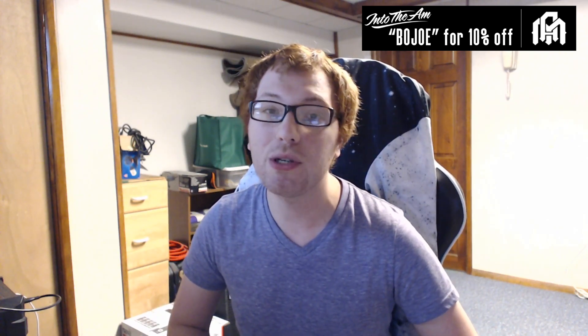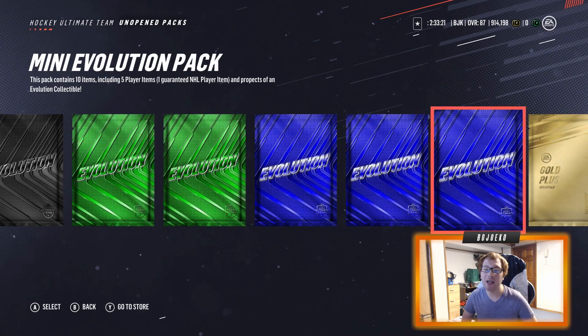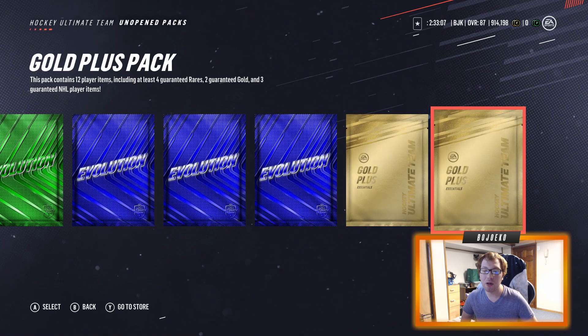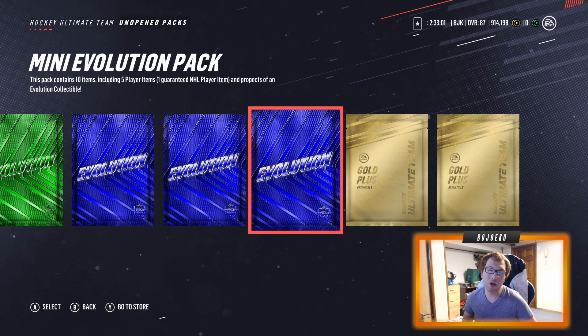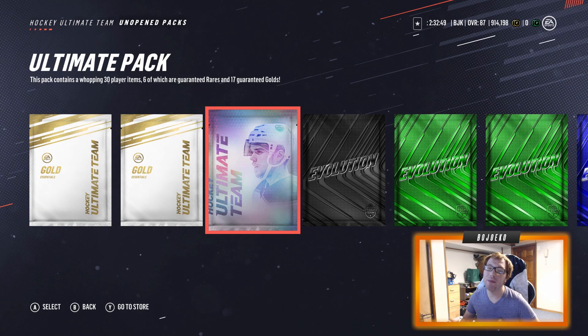Also make sure to check out our sponsor, IntoTheAM.com — use code Bojo for 10% off your entire order. The Evo event is going to be the first big event of NHL 19 this year, and we have a bunch of Evo packs to open. These packs were generously provided by EA, so shout out to the Game Changers program. In addition to those packs, I also have a couple of remnants from HUT Champions and Competitive Season rewards — two Gold Plus packs, two regular Gold packs, and an Ultimate pack.